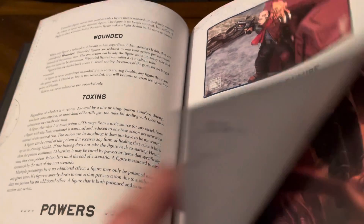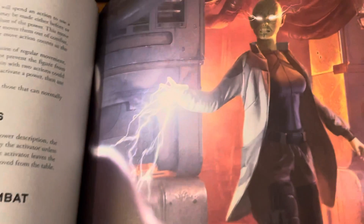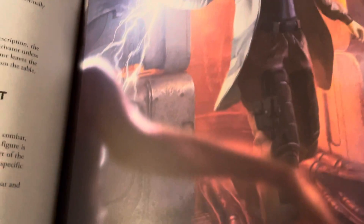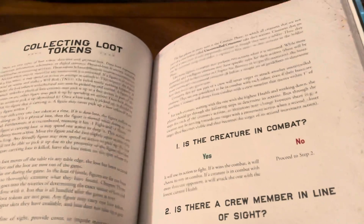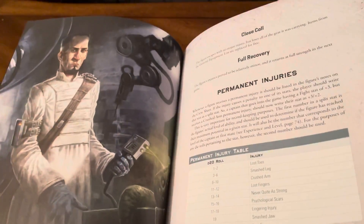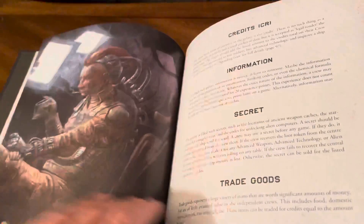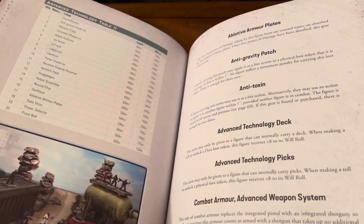Successes and failures — beautifully illustrated. Creature actions, campaigns — all kinds of stuff. Table off the table, everything broken down simply.